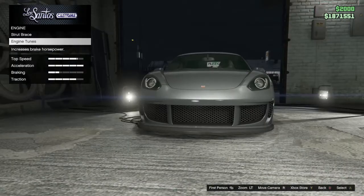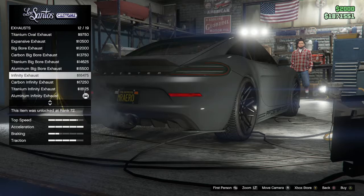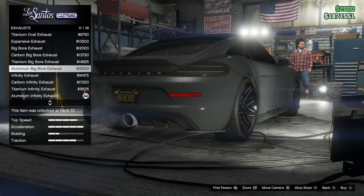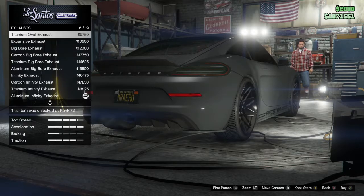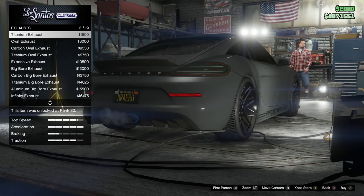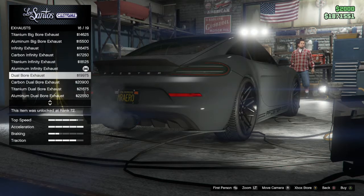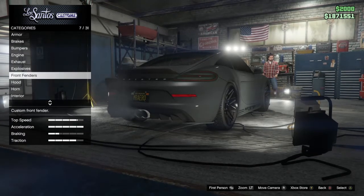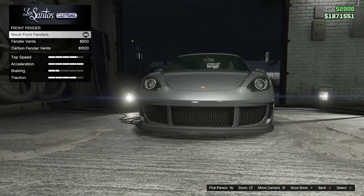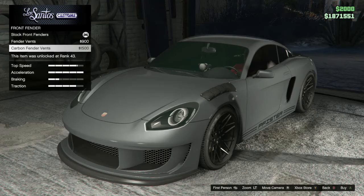The engine tune is already upgraded. Scrolling through the exhaust options — you can't really see them because of the exhaust fumes. There are a lot of singular options, but I chose this one here because it just looks better in my opinion. For the front fenders, you could basically turn this into a 911 GT3 if you want to.